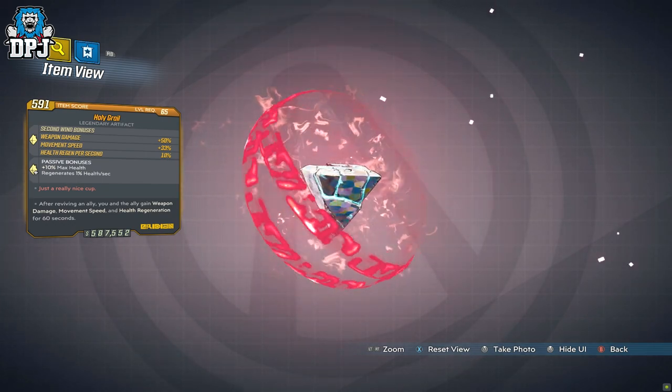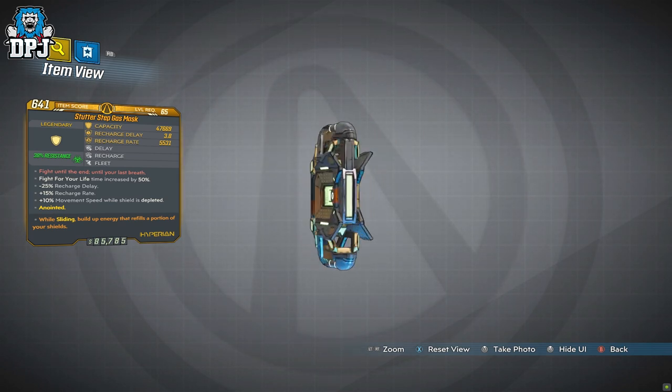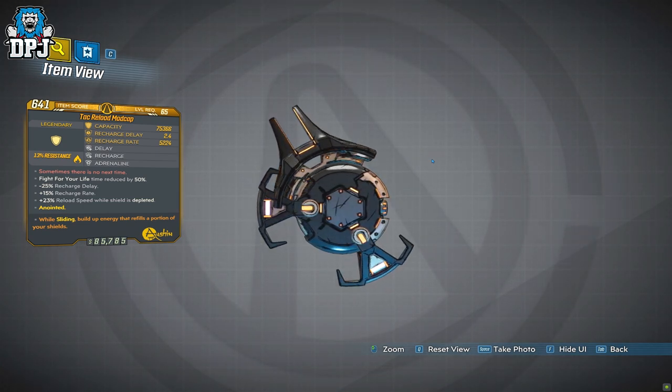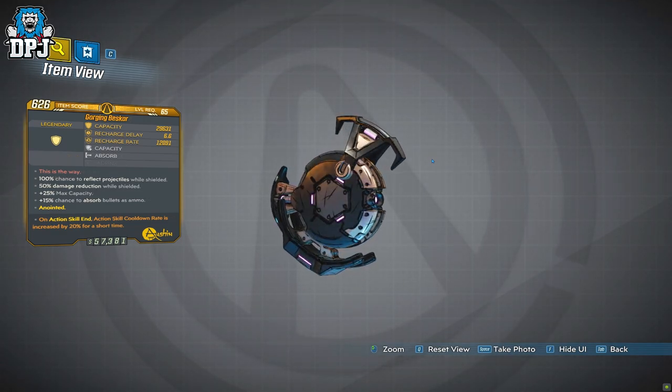Finally, there are three shields. The Gas Mask gives you plus 50% Fight For Your Life time. The Mad Cap has minus 50% Fight For Your Life time but a very high capacity. And the Best Car has a 100% chance to reflect projectiles while shielded.